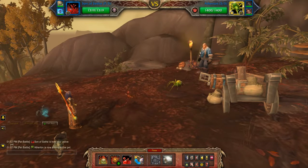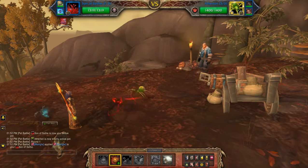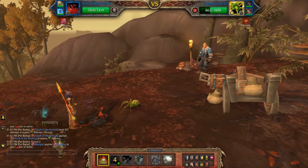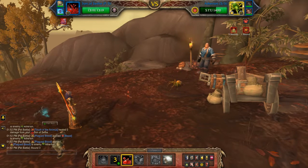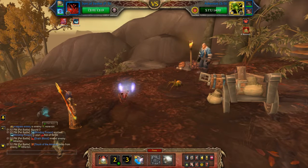Hey everyone, this will be my undead team against Dilbert McClint. So first off I am going to start with Touch of Animus, then follow with Plagued Blood, Drain Blood, Plagued.